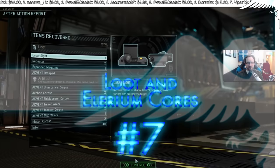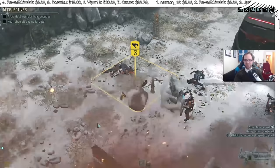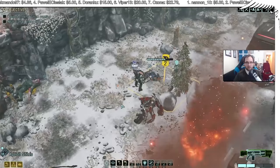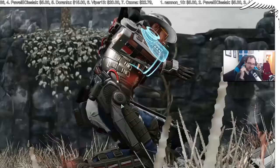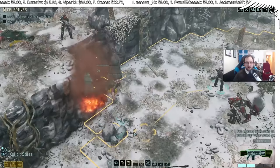Number seven: loot. XCOM 2 adds a mechanic where some enemies drop loot when killed — this loot can be destroyed by explosives, but killing with normal weapons or melee will sometimes drop it. Loot can include weapon upgrades or something called an Elerium Core, which is the core technology used in many Proving Ground projects including experimental weapons, grenades, and armor. There is a Guerrilla Tactics School upgrade that allows enemies to drop twice as much loot. Elerium Cores will likely be the limiting factor on your Proving Ground projects, so pick them up whenever you can.